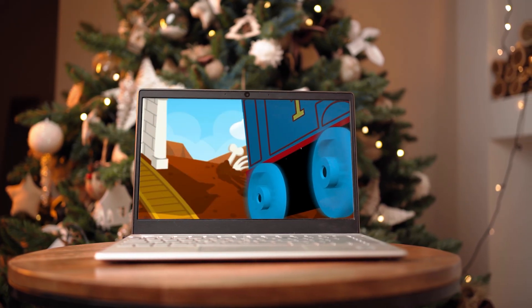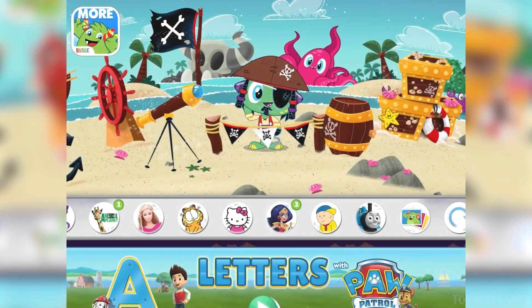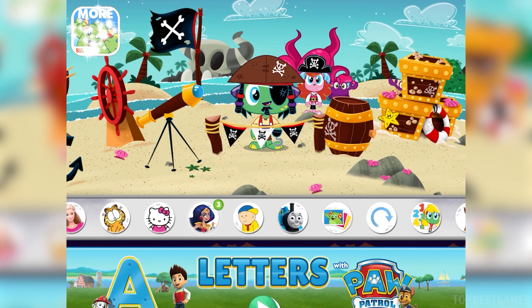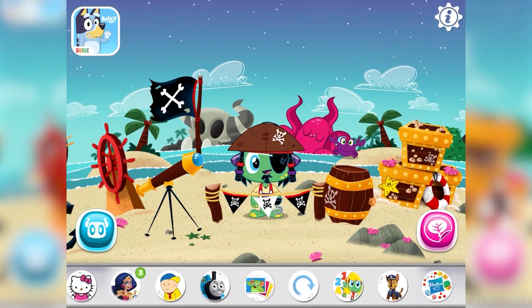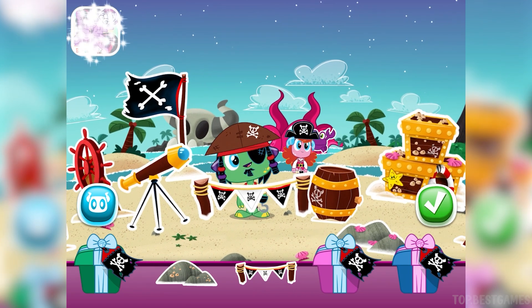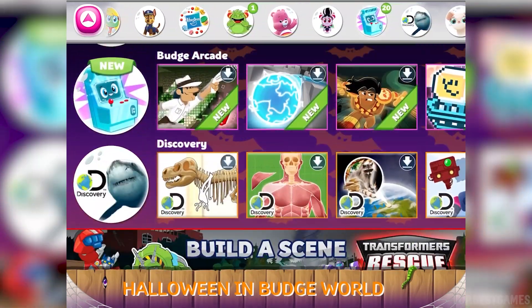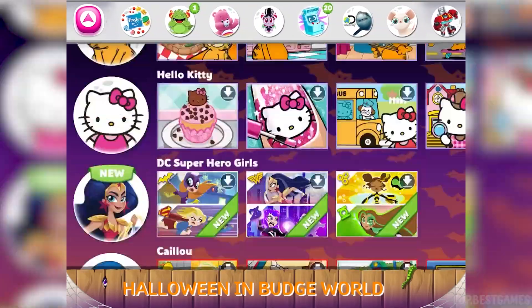You've made Thomas very happy. To place a sticker in your world, just drag it to wherever you'd like it to go. Great job, engineer!